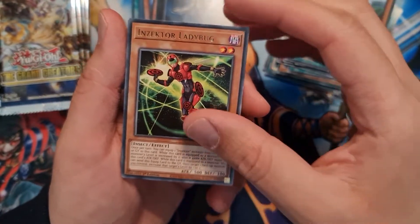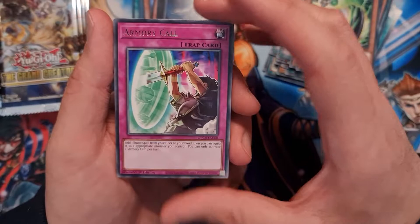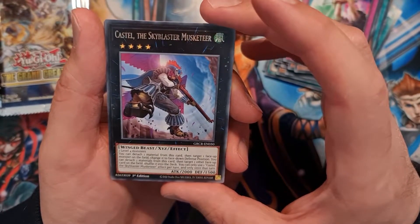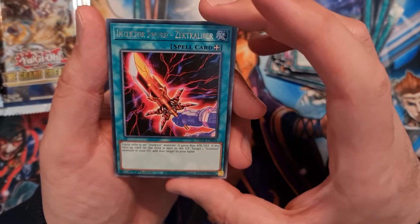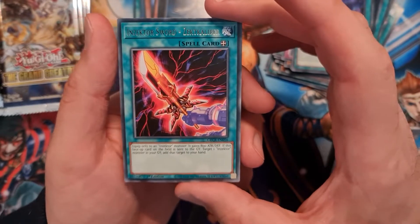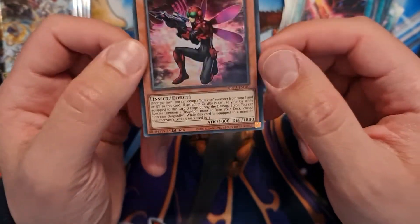Insecta Ladybug, Psychic Tracker, Armory Call, Castle the Sky Blaster Musketeer, Forest of the Lost Flowers again, Insecta Sword, Sect's Caliber, and a super rare Insect Dragonfly — real nice.